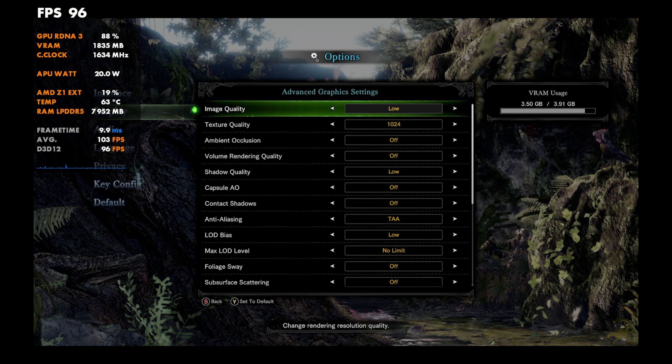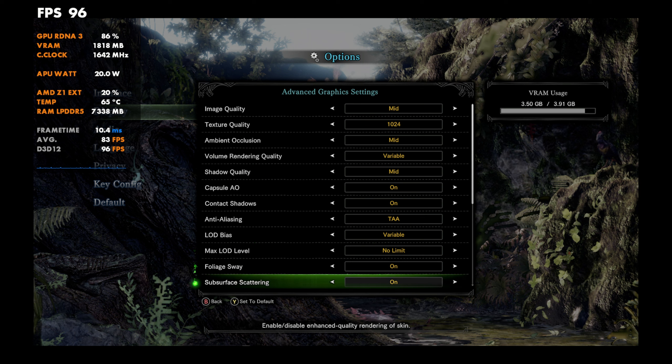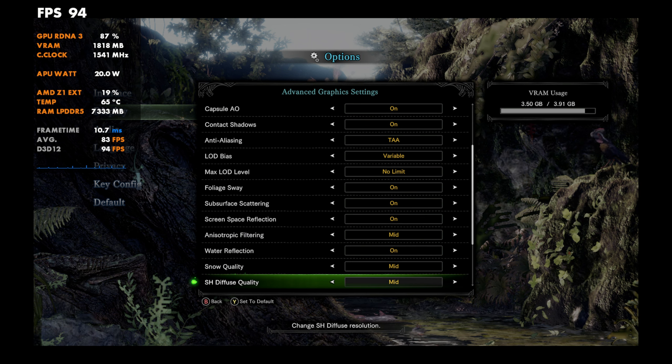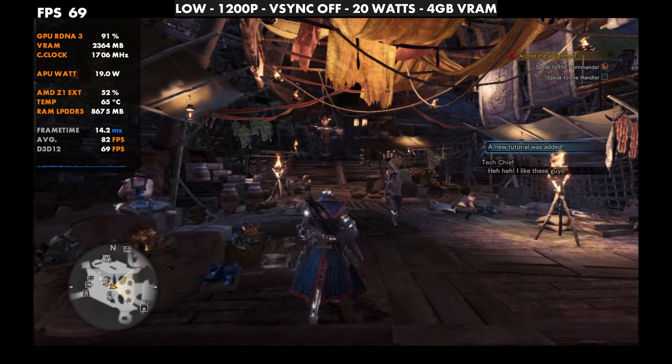When we switch over to mid, I'm simply going to apply the mid preset and change a couple of things you can see on screen. Volumetric render quality — I should have actually changed that to mid as well, I forgot to change that over, but that can be helpful there.